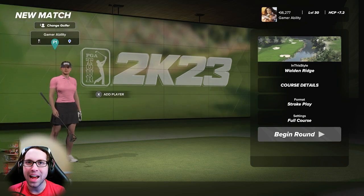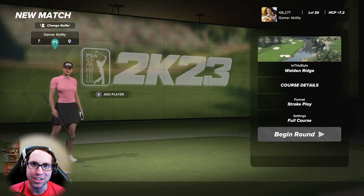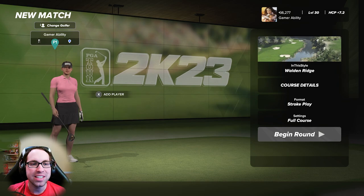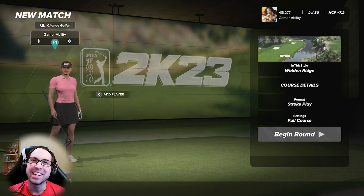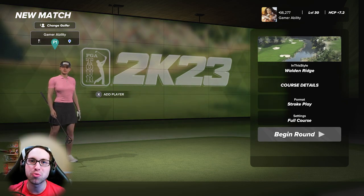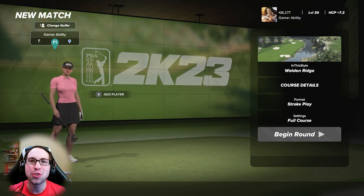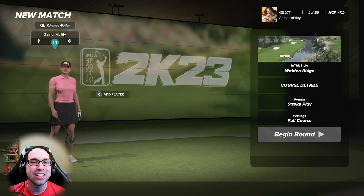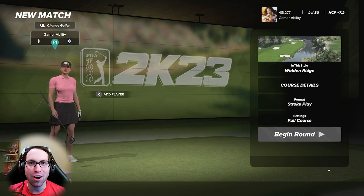What's up everyone, 6bitty here and I'm back with another PGA Tour 2K23 course showcase video. We're diving into a new course today, Walden Ridge, from the designer 'In This Style'. This is a ported course from 2K21 — it was actually a competition course in the National Treasure TGC Tours contest, based in Tennessee. This course ported over beautifully with the new lighting and reflection, and it plays so well.